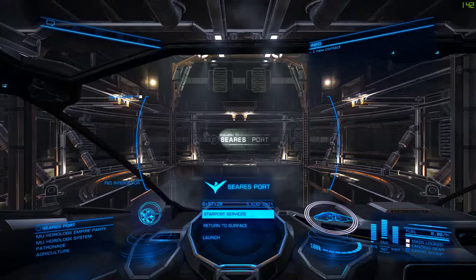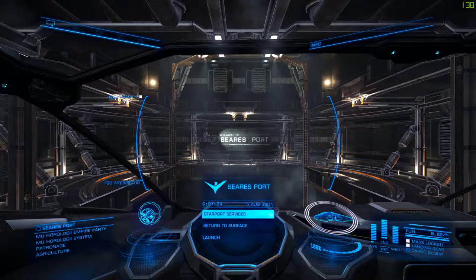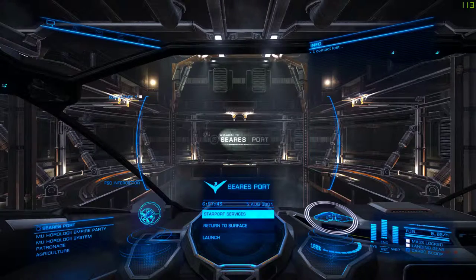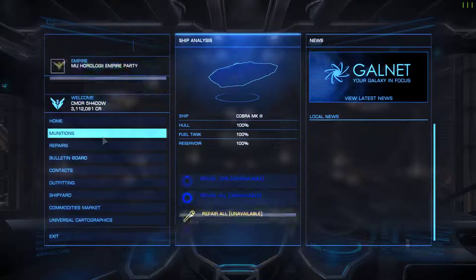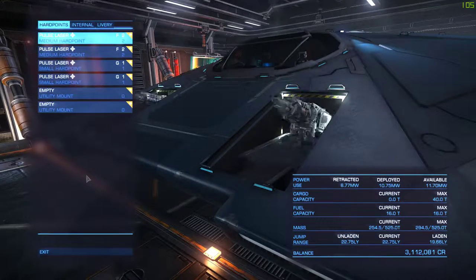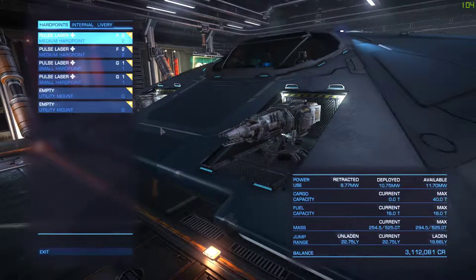I'll also be showing you a website which makes it very easy to search exactly where to find specific parts for ships, where to buy certain ships, and where to buy certain trade goods. So if we go to Starport Services, then Outfitting, I'll show you what my ship has got equipped at the moment.